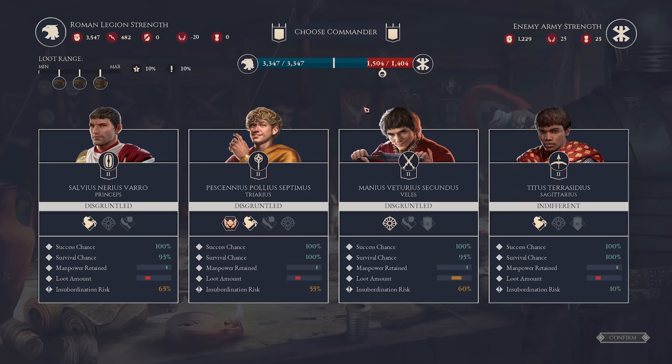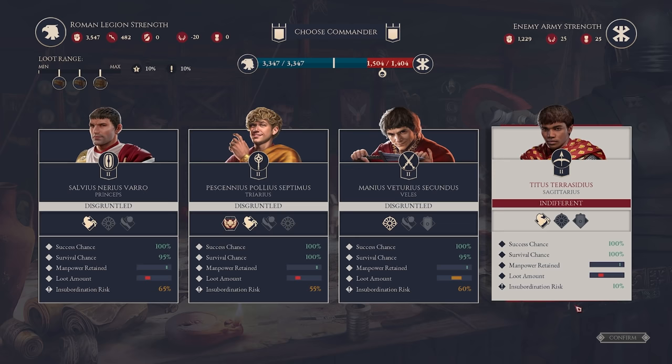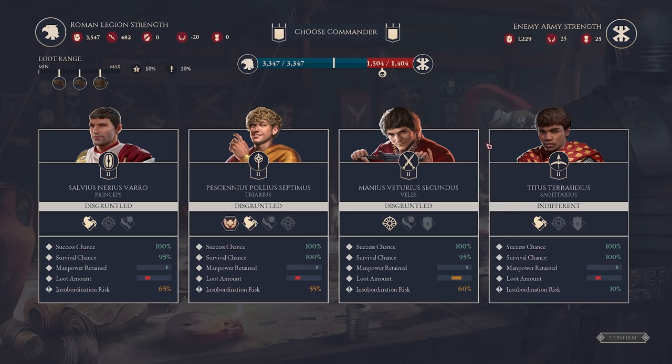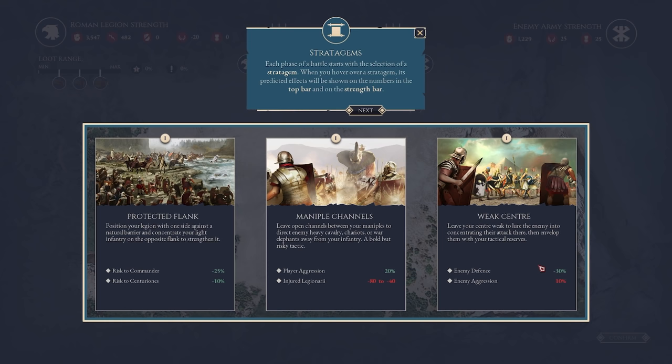We have a very high insubordination risk on all three of these guys. This guy is probably our best bet — Titus, he's a cavalry specialist. For the most part I don't think it really matters too much because this is the first battle, so if we get insubordination it probably won't matter too much. This other guy's loot would be great because we'd get a second loot crate, but yeah, I think we'll go with Titus — 100% success, 100% survival, and a 10% chance of affecting our morale. Titus, lead us into battle.